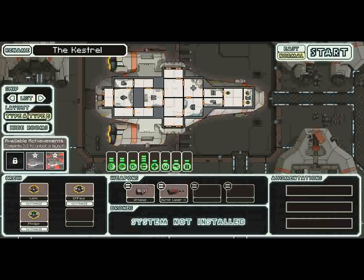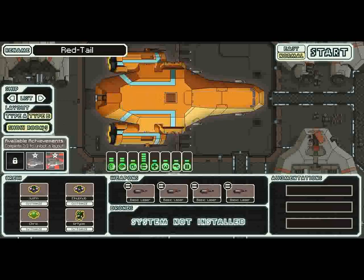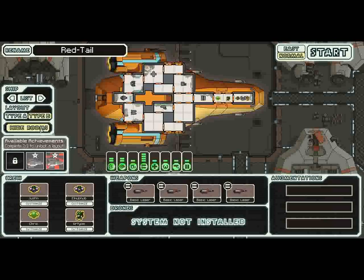First up is the variant of the Kestrel — the Redtail. The first thing that really jumped out at me, not even really a gameplay-changing thing, is the color looks a lot like the Rebel ships. Looking at the ship layout, we've got two humans, a Zoltan and a Mantis. There are airlocks here in the middle and on both sides, with double ones over here.